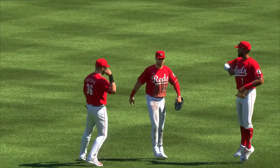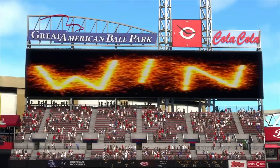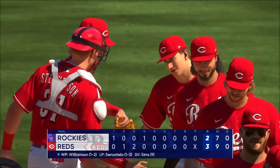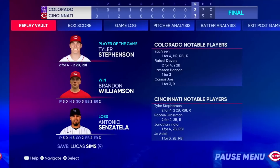Player of the game honors go to Tyler Stevenson, who went 2-for-4 with two doubles at the dish. Grossman, India, and Adele each had a double on the day as well. Brandon Williamson had a pretty solid five innings pitched — five hits, three strikeouts, two walks, only giving up two runs — as the Reds and Williamson get the win.